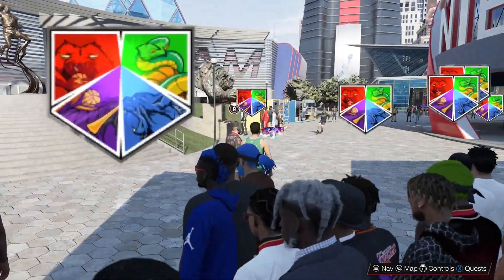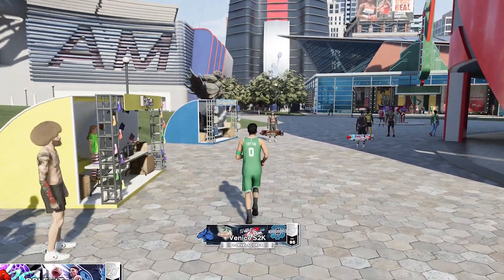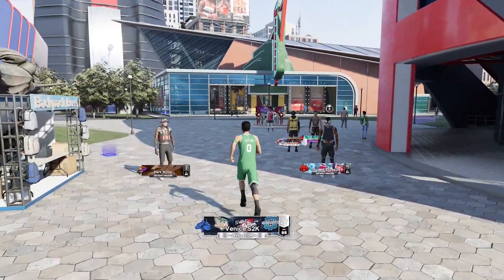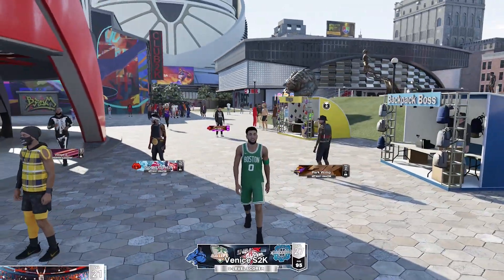Yo yo yo, what's good, this is your boy Venice. In this video we are going to take a look at a badge on 2K23 that literally unlocks the full potential of a shot creating build.